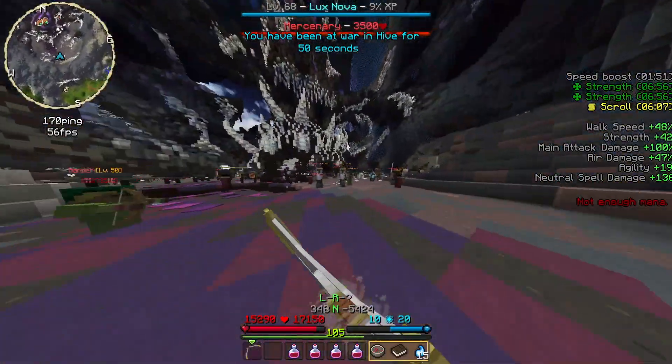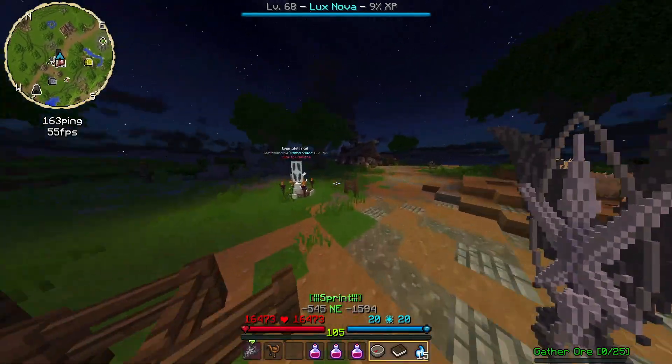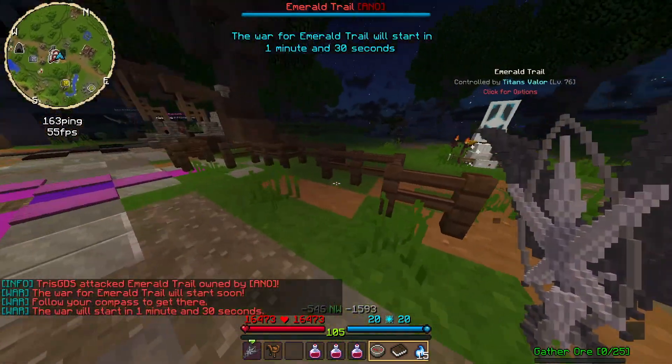To begin with, let's compare a war from 1.19, the current version, and from 1.20, the beta version. In current 1.19 wars, you have the attack option, which then if you select it, a bunch of different timers will appear. Select the timer and all you have left to do is wait.